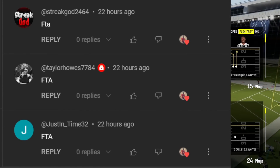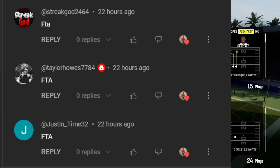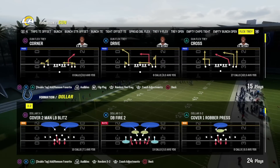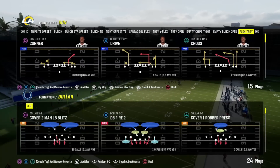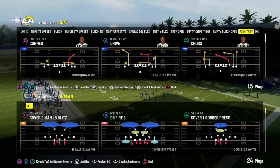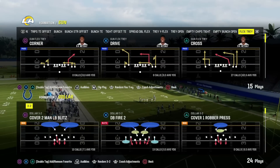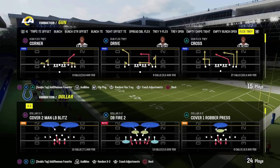Alright, top three formations in Madden 24. The best defensive playbook in Madden 24 is hands down going to be the 4-6 playbook. Why? Because you're going to be able to find all the formations I talk about in this video in that playbook. That's why it's probably the most expensive playbook in Madden right now, and you have to start using it if you want to be on a pro level.